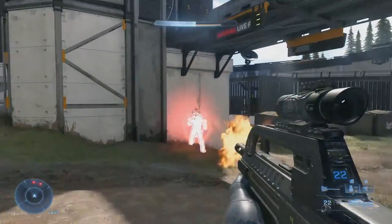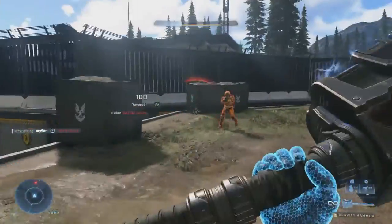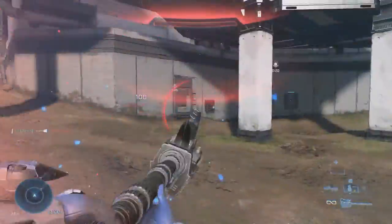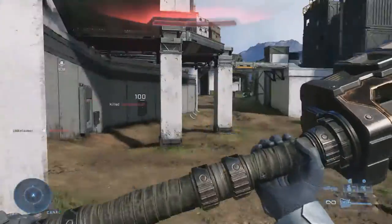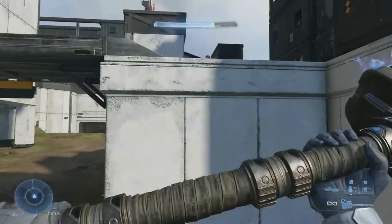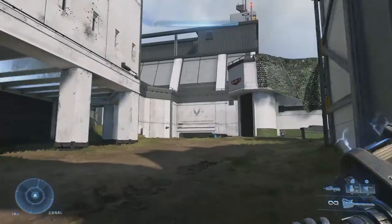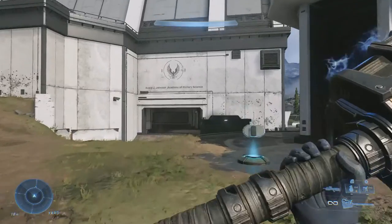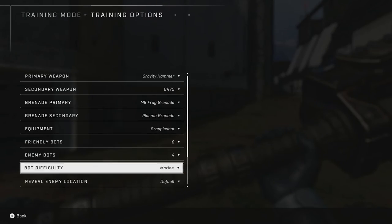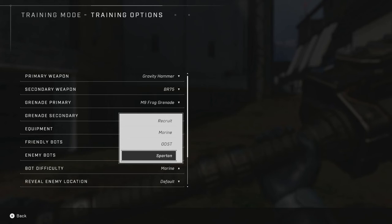You can change up whatever you want immediately just by pressing pause and going to training options. You can also make the bots way harder than what you've seen. Let me show you the bots at max difficulty — Spartan difficulty. The marine bots will leave and the Spartan bots will join.